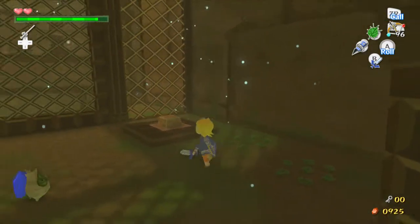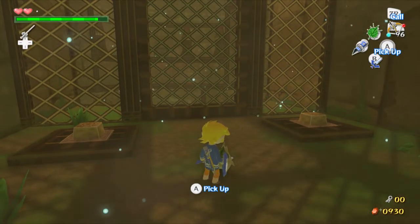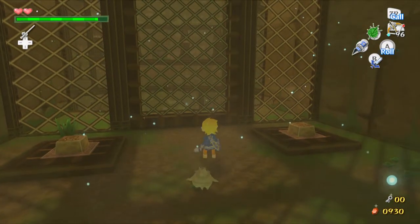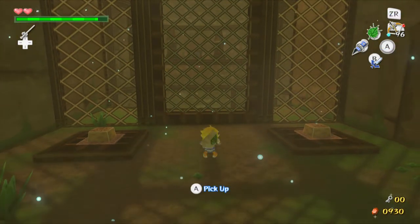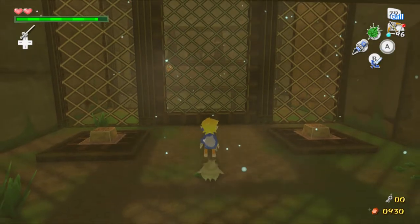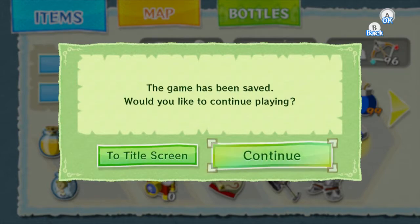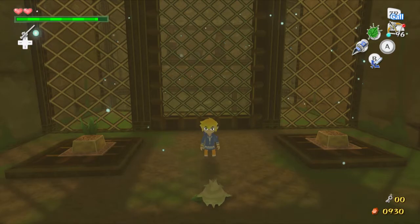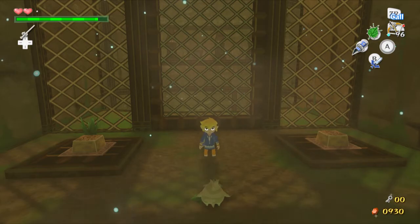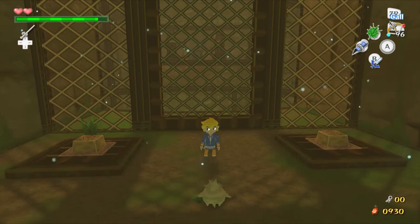So of course what you have to do here is have Link stand on one switch and Makar stand on the other, and you don't even really need to use the Command Melody to do this. I was wanting to put the sword away anyway. I'll end the video here — next video I should be able to finish up the Wind Temple. That's it for this video; I hope you guys all enjoyed and I will see you guys next time for more Let's Play The Legend of Zelda: The Wind Waker HD, hero mode 3 heart run. Bye everybody!